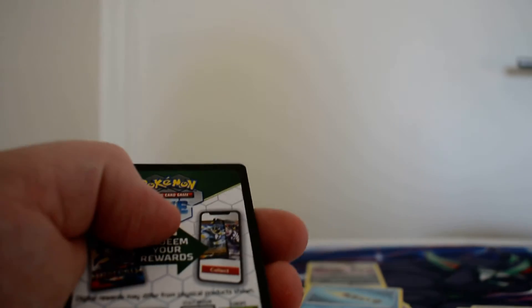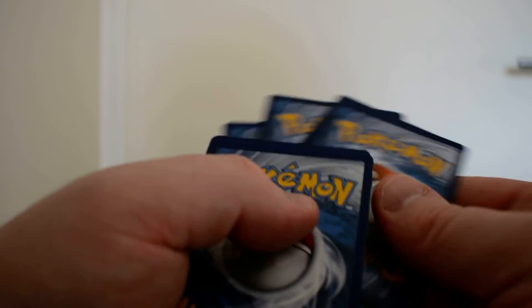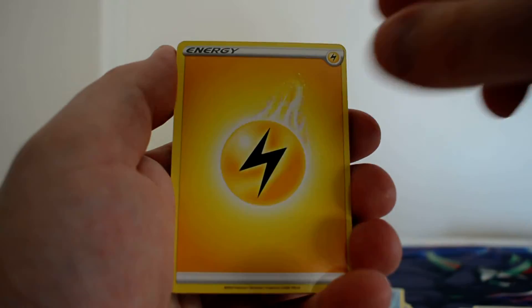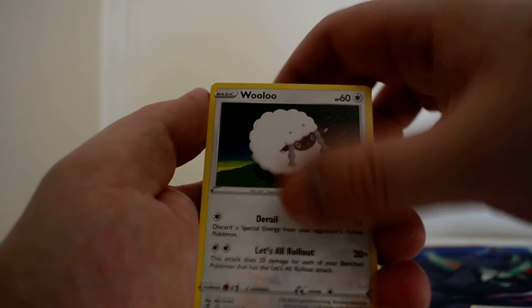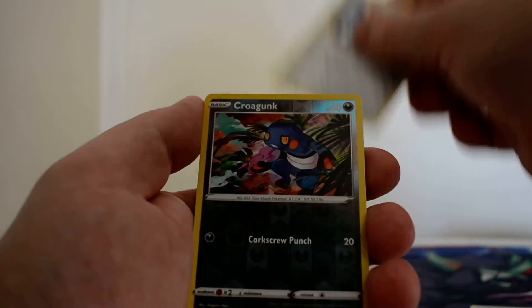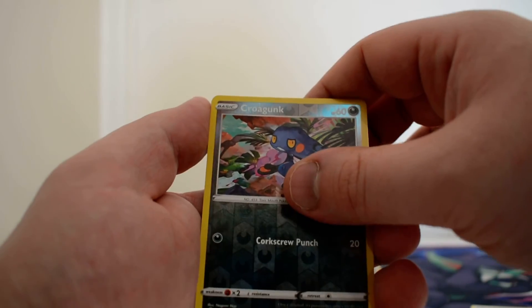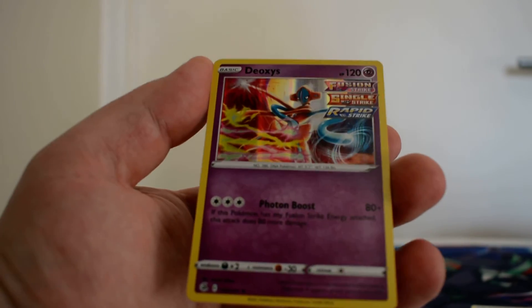We do end with a hit of some kind. We have a Lightning Energy, Quick Ball, Barraskewda, Copperajah, Wooloo, Gossifleur, Mudkip, Sandshrew, Cufant, Reverse Croagunk, and an actual holo this time — Deoxys.